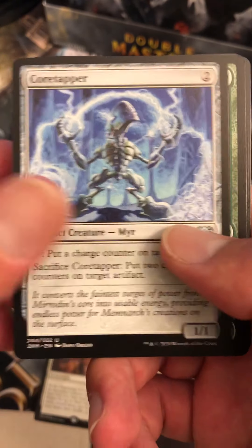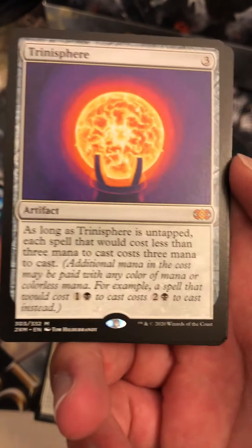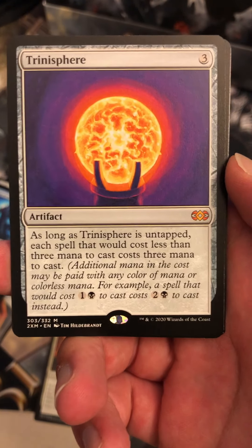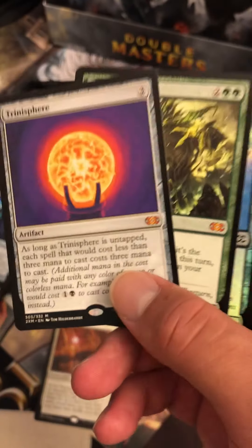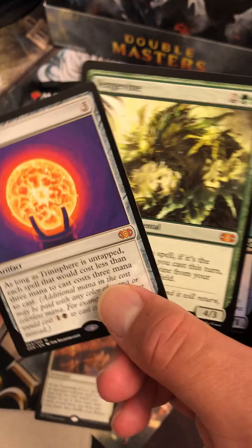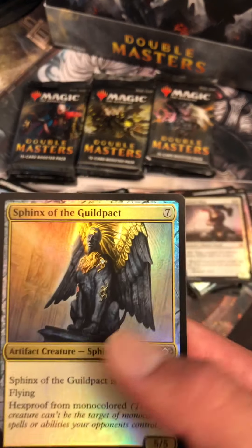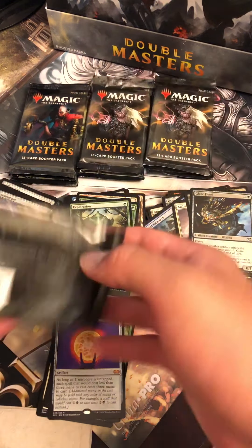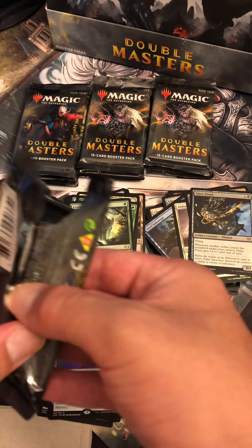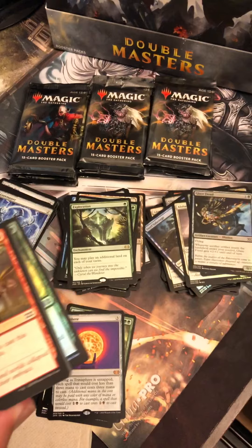We have a Core Tapper, Skull Mulcher, Sierra Sphinx, a Trinisphere — and a Double. Two Mythic Pack — Vengevine and a Trinisphere, very cool. Then we have a Sphinx of the Steel Wind and a Glaze Fiend. But that was two more Mythics in one pack too — I haven't seen that yet. Vengevine.